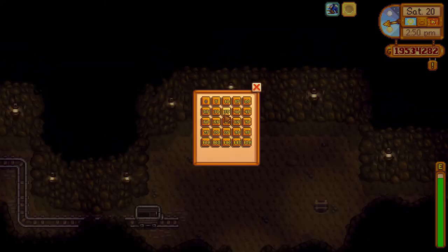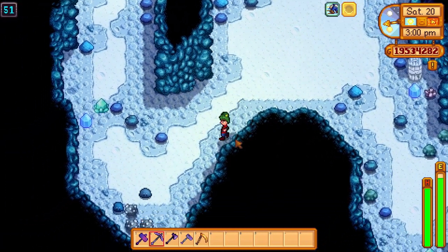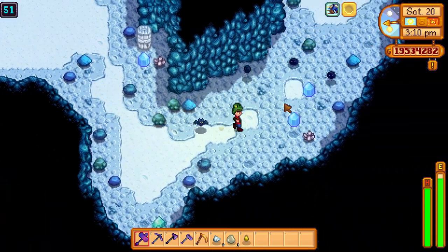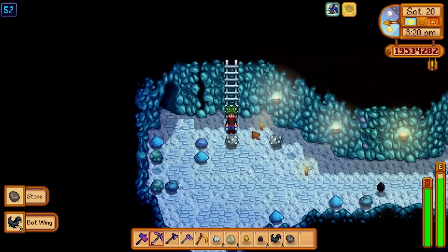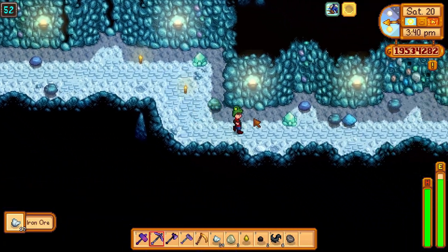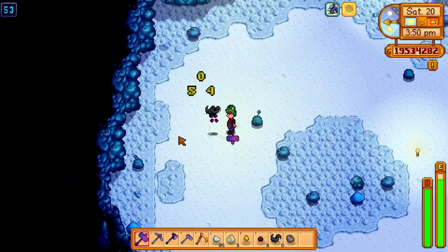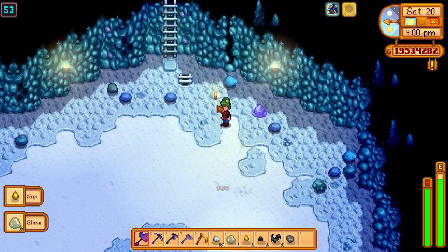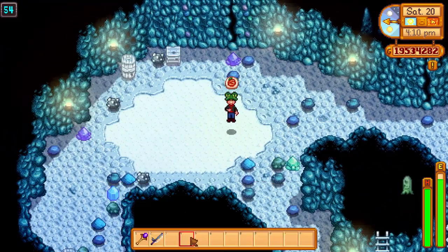Hello everybody, it is Samurai here and today I'm going to be showing you guys how I farm coal. I will be showing the comparison of with monster musk versus without, because I know not everybody has access to it depending on what point of the game you're in. I also want to preface this with: I don't like buying materials. It's something that can really sap the joy out of Stardew for me, and unfortunately it does make a lot more work and takes a lot more time, but in my opinion it's worth it. If you're also like this, then this video is probably for you and I hope it's helpful.